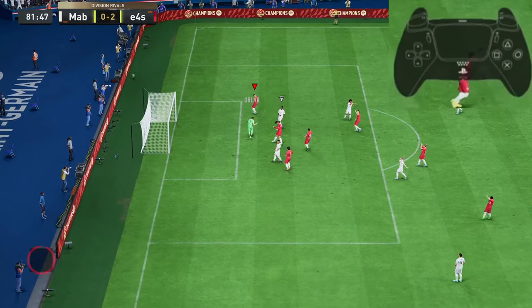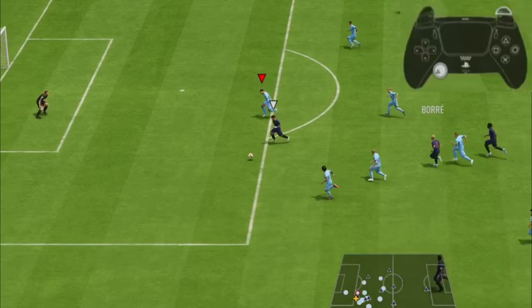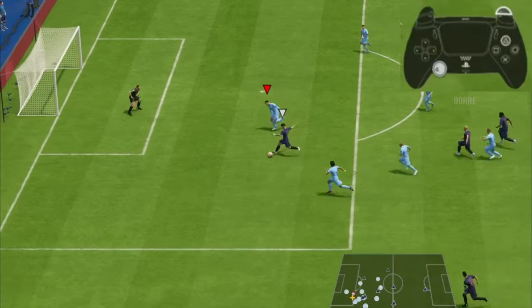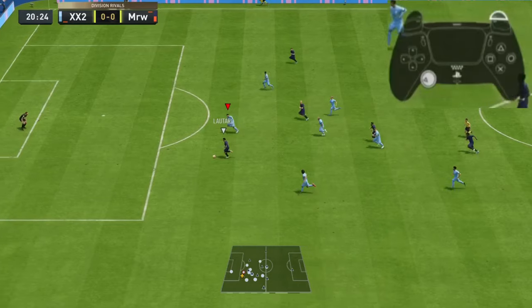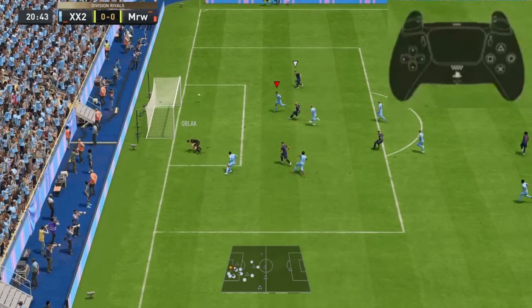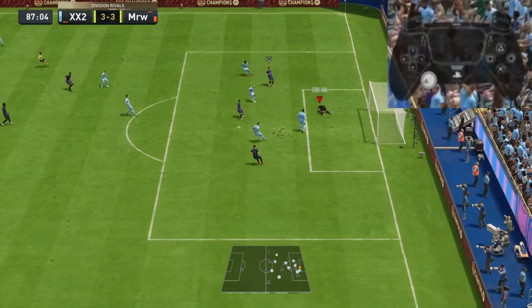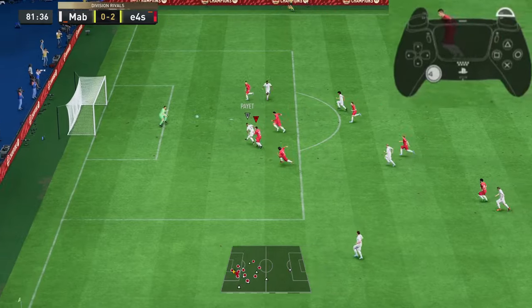This trick is faster than using the right stick analog when you're trying to anticipate the far post angle — just double press the triangle button and you will save a lot of goals. It's not a guarantee you won't concede, as good opponents will notice and attempt the near post, so mix it up: sometimes move him, sometimes don't, but I personally move him every time.